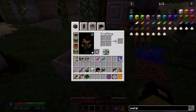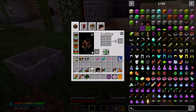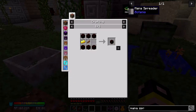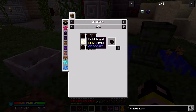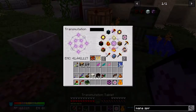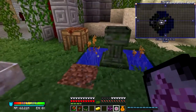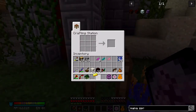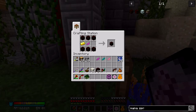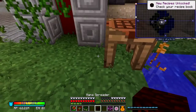We need to start filling this with mana, so we need to make a mana spreader. We need just a gold ingot really, and then we have everything else. Let's grab ourselves a gold ingot — we've got our petals. So petals and then the living wood — there we go, we've got ourselves a mana spreader.